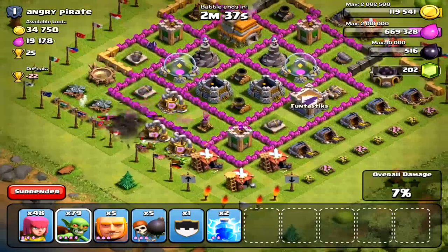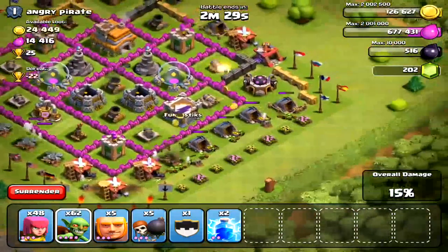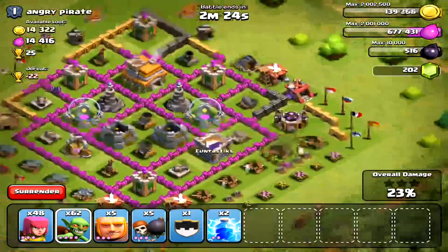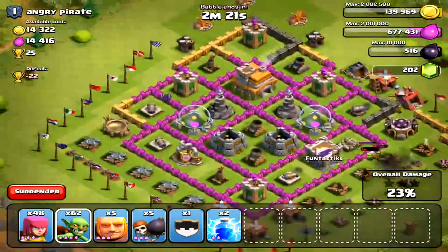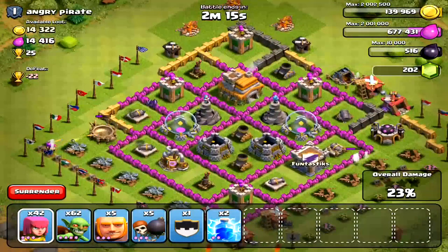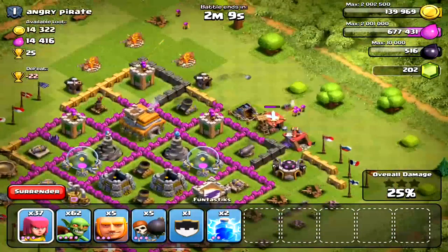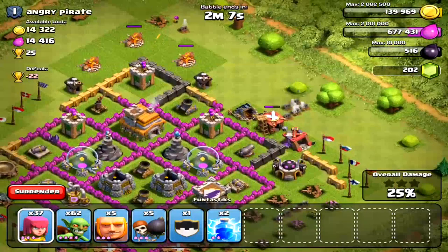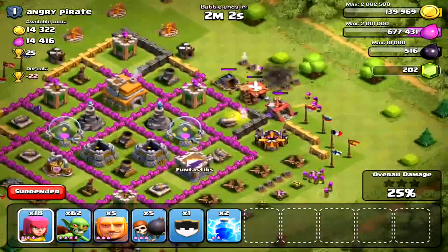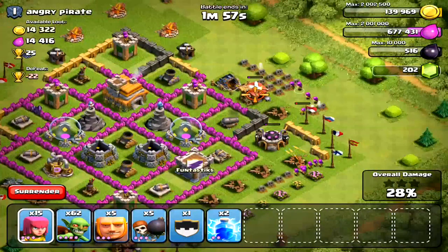Here I'm going to deploy some of my goblins to take the elixir out of the elixir pumps and the gold out of the gold mines, because that's where it's all currently stored. That's what you want to look for — elixir pumps and gold mines that are almost full or halfway full. If his elixir storages are empty but his mines have like 300,000 gold, you want to go attack that guy. You're not necessarily going for trophies; you're going for all the elixir and gold.